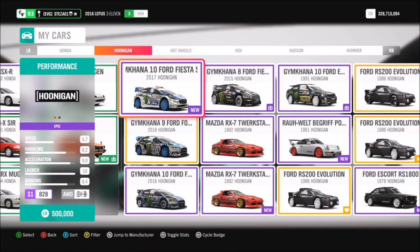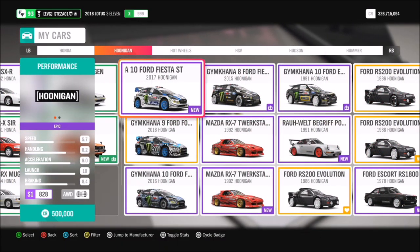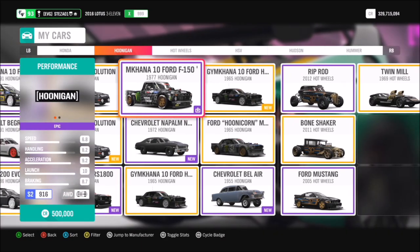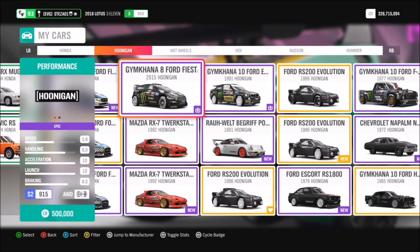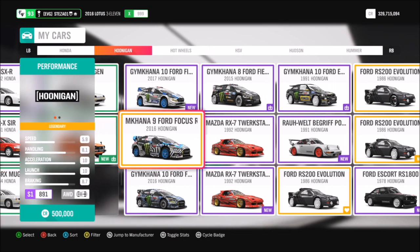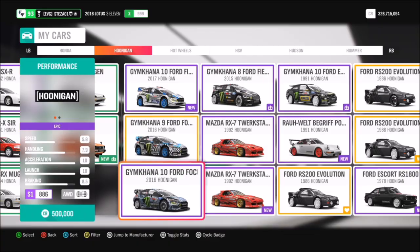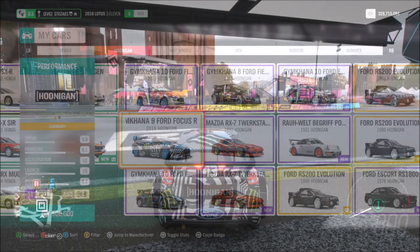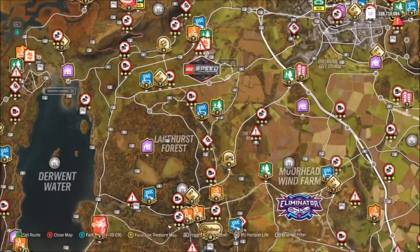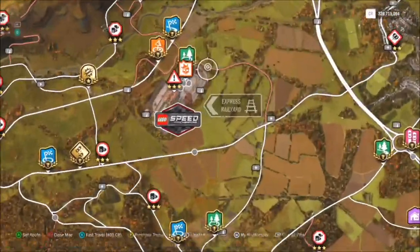First of all, we're going to pick ourselves out a Hoonigan car. This is a category under normal car categories — i.e., Ford under all the manufacturers is what Hoonigan comes under. If you don't have any of them, you can of course purchase them from the auto show or the auction house, where there are going to be plenty of them for dirt cheap. As long as you use any car under the Hoonigan category, that's all that matters — that's what classes as the Hoonigan car.